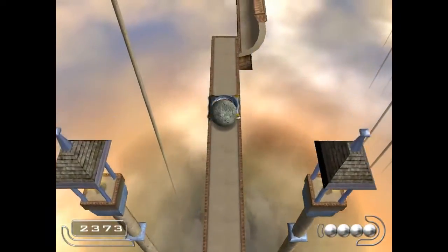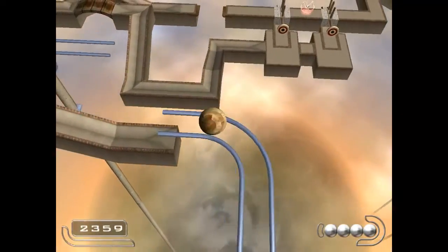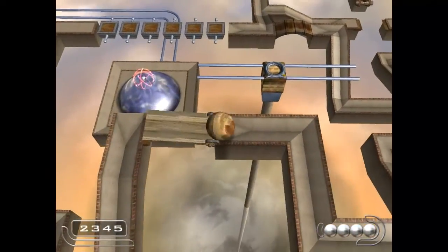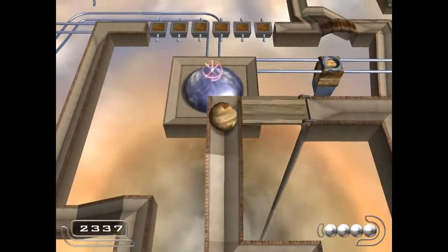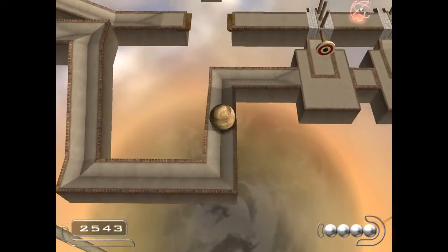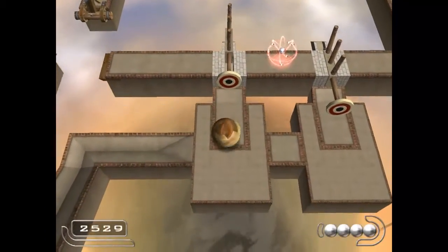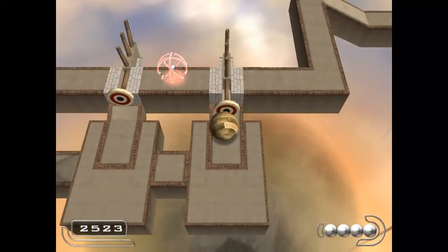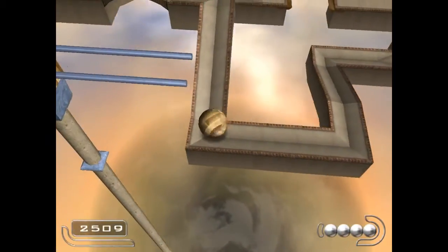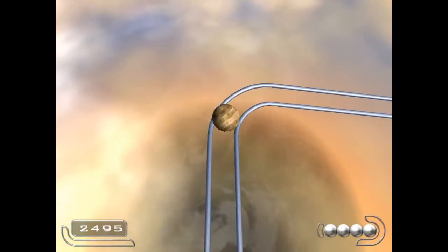Now we'll move forward. This checkpoint area can be a little confusing at first, but it's not too terrible. I don't have to get this now, but I'm just going to go ahead and get it to show you it can be done. Over here, we've got another switch or platform we need to drop, and we can fortunately do that as a wooden ball.